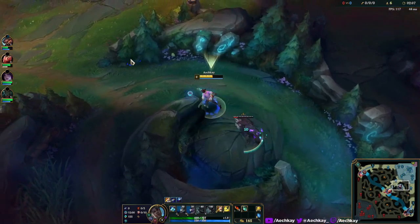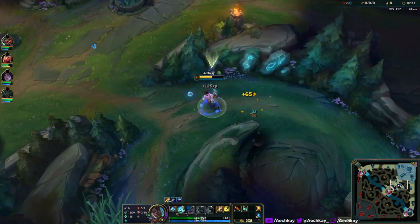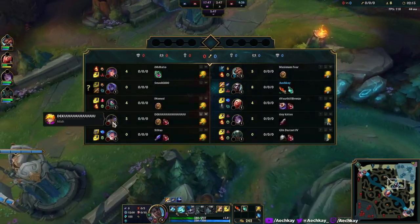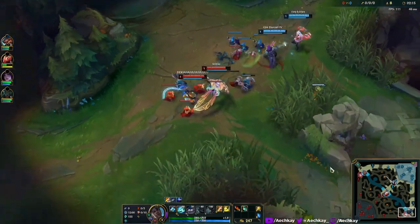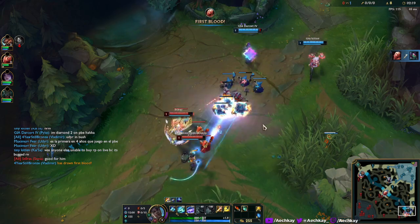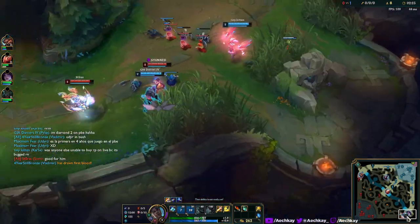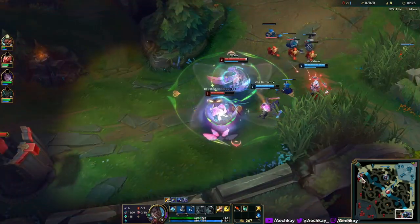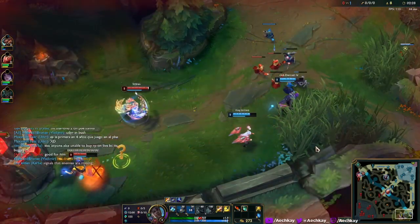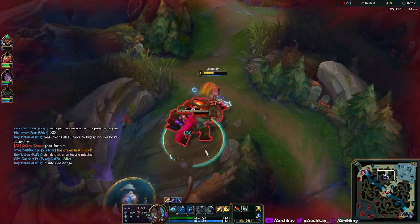On the enemy team they have a Nyla. I have no idea what she does. Let's take a look - she's kind of swoopy, has a whip? Okay, cool. They are fighting and losing it apparently. I don't know what she does, but cool, very nice.